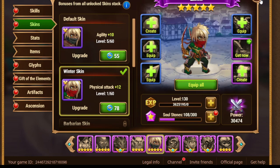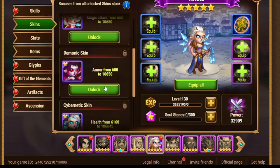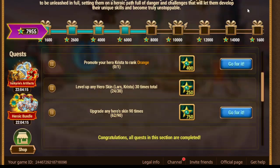If you want to get double value, you would probably want to go to Lars and Krista and improve their skins for double value — both parts will be available. But if you just want more upgrades in general, choose heroes with the lowest skins possible. That's how you easily complete this part of the process.